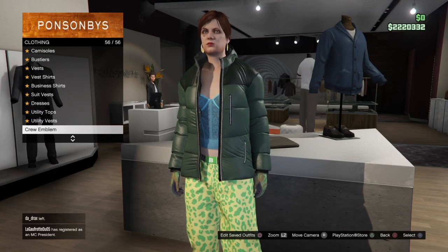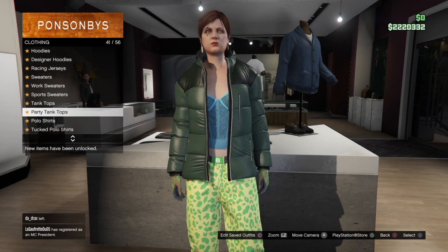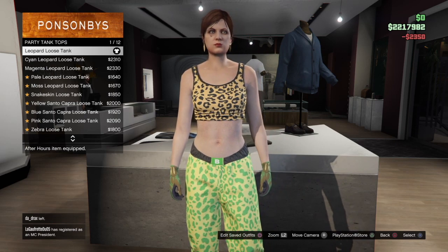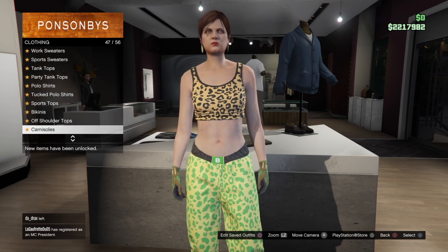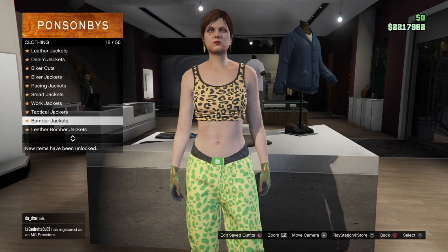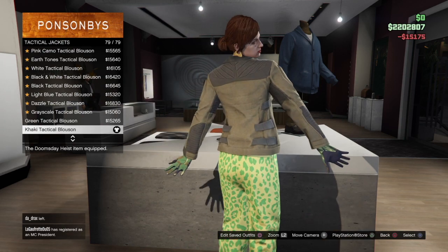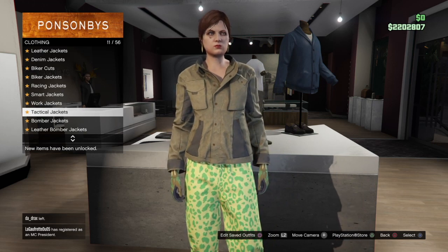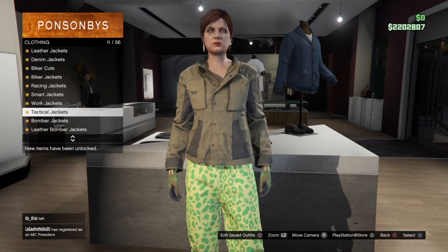After you save your outfit, go to tops and go to party tank tops, then go to the Leopard Loose one — it's the first top on the list, slot number one. Equip that. Then go to jackets, go to tactical jackets and pick the last one — Khaki Tactical. After that, save the outfit to a different slot than the first one, so call it outfit number two.